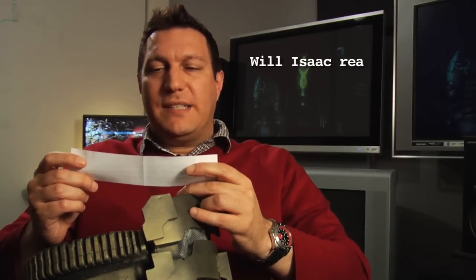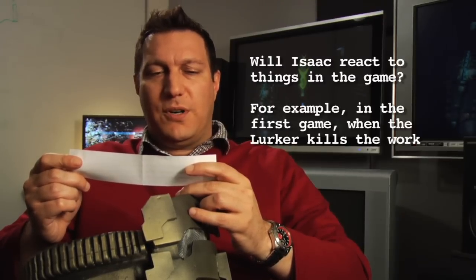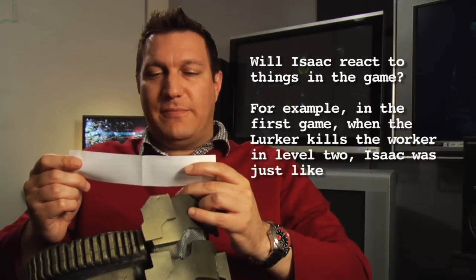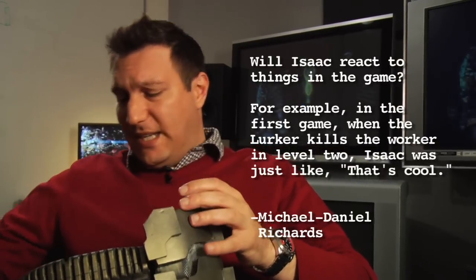Michael Daniel Richards asks: will Isaac react to things in the game? For example, in the first game, when the lurker kills the worker in level two, Isaac was just like, that's cool. Actually, that's something we did look into trying to enhance this time around. Not only did he never say anything because he didn't talk in the first game, but he never reacted — he never cowered back or did any of those cool things.